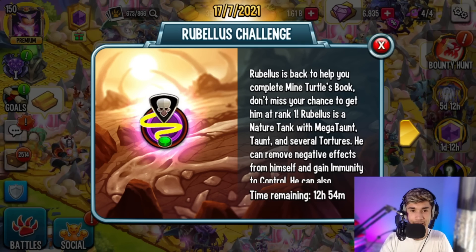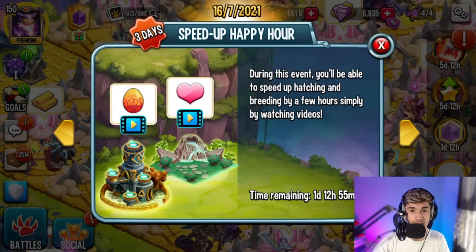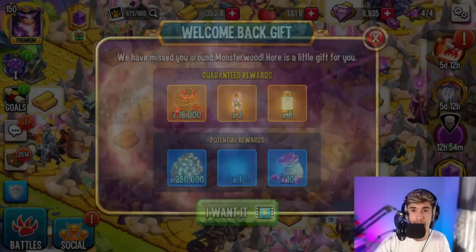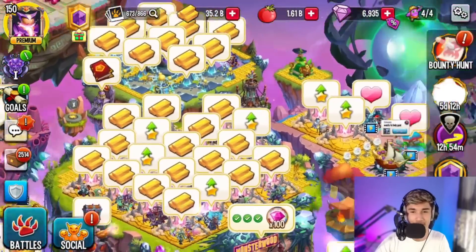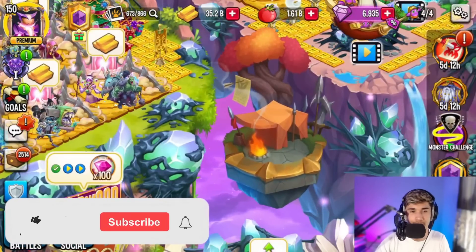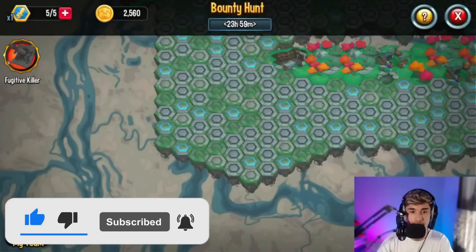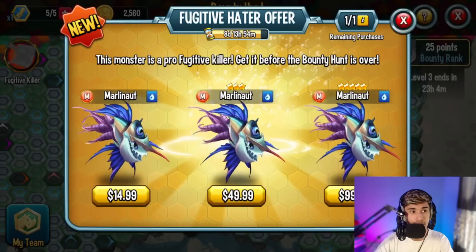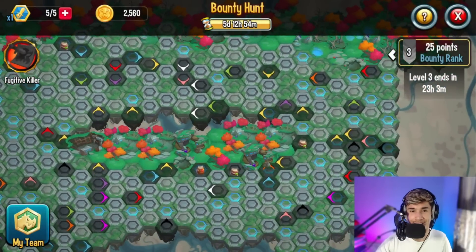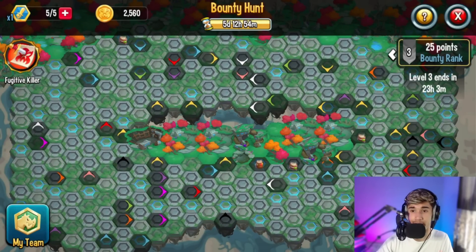Ladies and gentlemen, there has been a bug. There was a bug yesterday and a lot of you guys messaged me about it. I also had teammates complaining about this — honestly it's not a good bug, not a fun one. For those of you that haven't experienced it, consider yourself lucky. Basically in Bounty Hunt, the most recent one where there is Marley, the bug was that you couldn't find the fugitive monster. That was literally the bug — and this was on level one, by the way, where there's no timer.